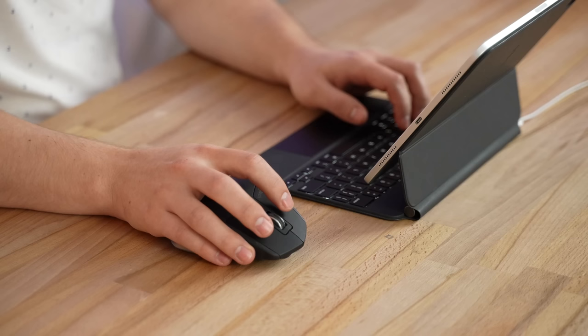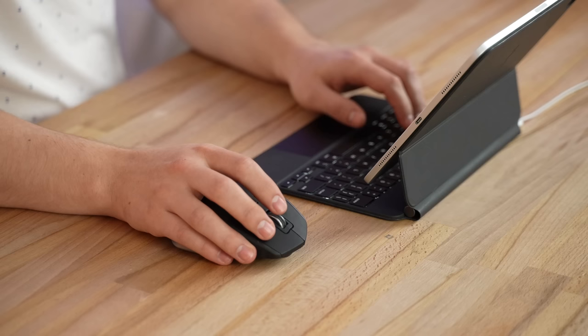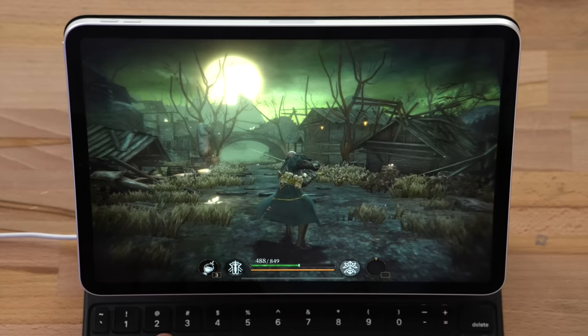Left click — sweet! Right click should be the heavy attack. And middle mouse — it's blocking! Oh my goodness, this is so awesome. This is so exciting because I can't wait to play games like Call of Duty Mobile.